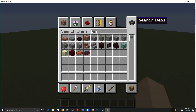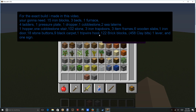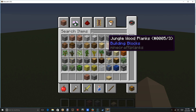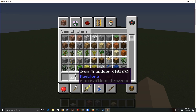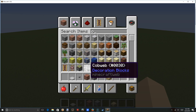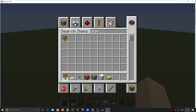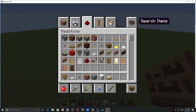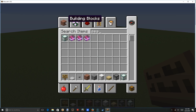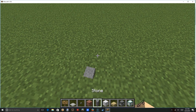First, you're going to need bricks, stone. Any type of slab - I like birch. Iron trapdoors, buttons, iron blocks, signs. We'll grab droppers, sea lanterns, and a few other things that I can't remember. Don't drop the stone - at least it's not the soap.